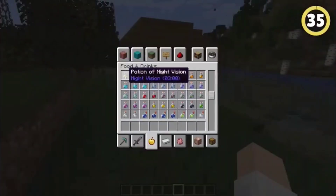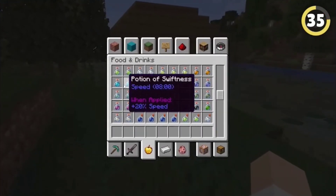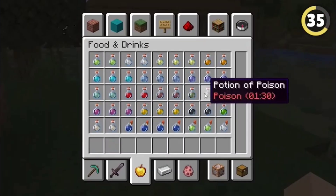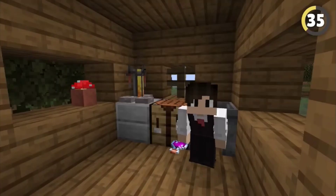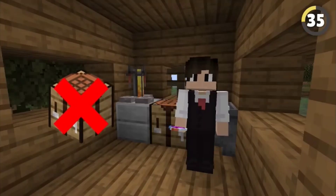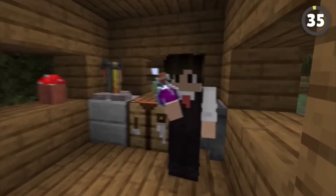There are so many potions in the game now, so many that I barely even remember how to craft half of them. But that's not an issue for this secret potion literally called the Uncraftable Potion. As the name suggests, you can't craft it or even obtain it in survival mode — drinking it does absolutely nothing, but it looks kind of pretty.